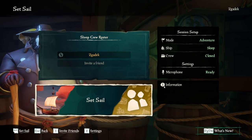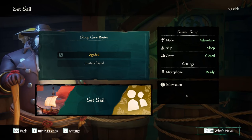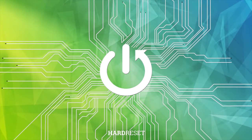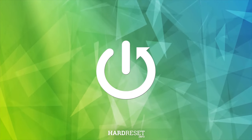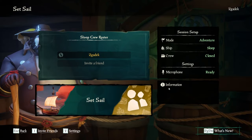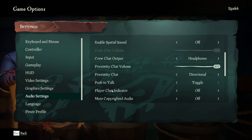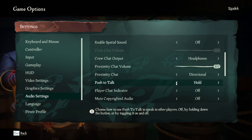In this video I want to show you how to enable or disable voice chat in Sea of Thieves. To do this you need to open your settings, go to the audio settings, scroll down, and you should find push to talk. You can either enable or disable it.